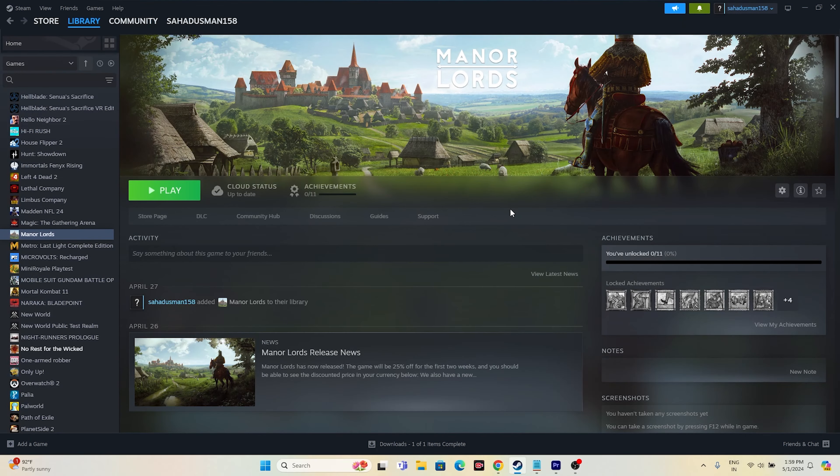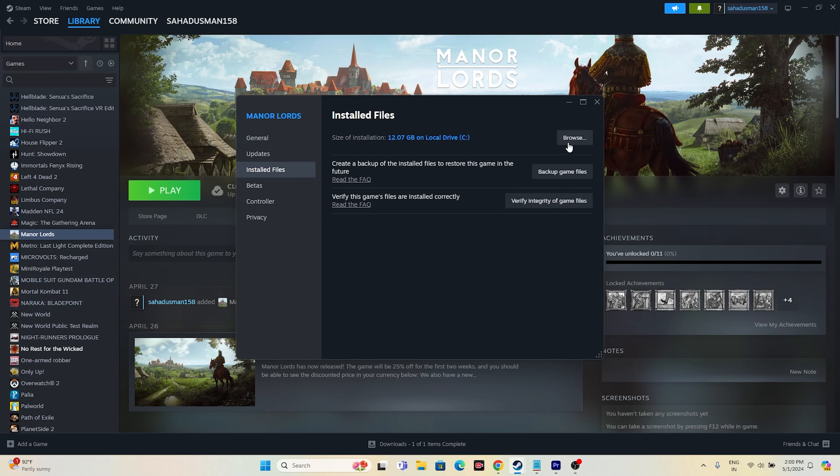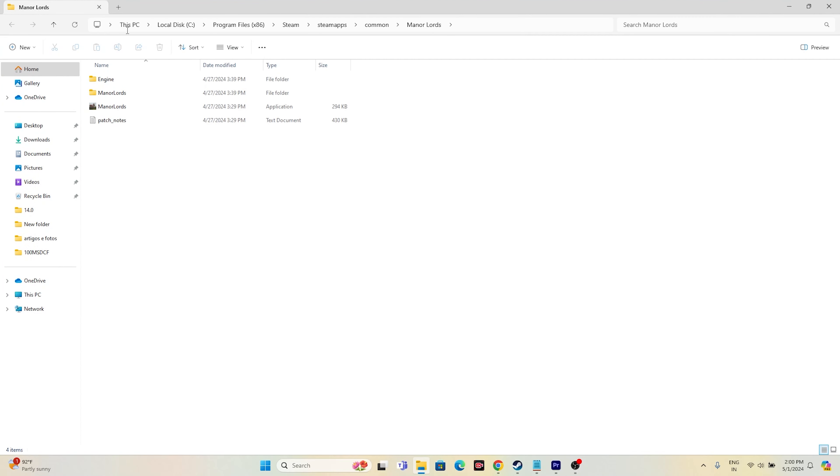The next step is to launch the game from the installation folder instead of from Steam. To do this, go to the game properties, navigate to Installed Files, and click Browse. That will take you to the path: This PC > Local Disk C > Program Files (x86) > Steam > SteamApps > Common > Manor Lords. Launch the game directly from this folder, as this has worked for many users.